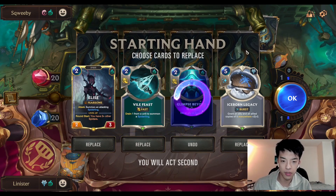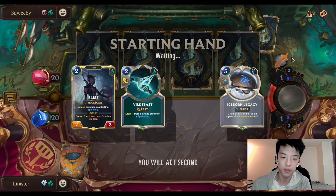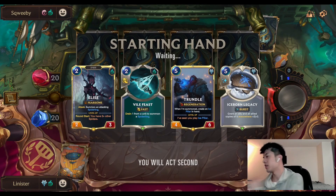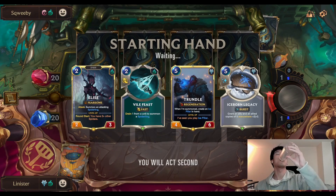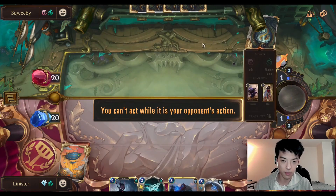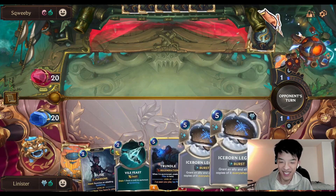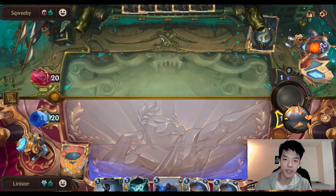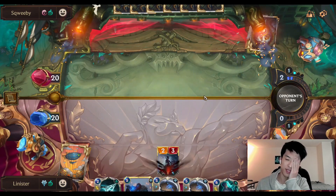You don't keep Vile Feast just because it's interaction, but I like this hand a lot. Pretty much all you want is Iceborne Legacy and Elise. You can also level Elise, and we can threaten their units really easily. We're looking pretty good. It would stink if he has like an Ahri to block the Spider, because having the Spider around for the Iceborne open is really good. Ideally there's no Ahri to block the Spider lane.